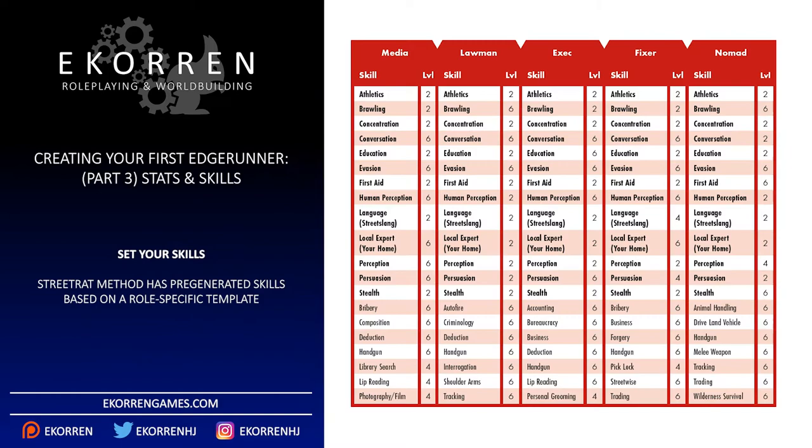The language determining life path starts at 4. Because Mithra is a Fixer with Operator 4, she also gets a second language that also starts at 4. When using the Street Rat method, all skills are pre-generated based on your role. There is a template for each role, with all basic skills listed in bold.